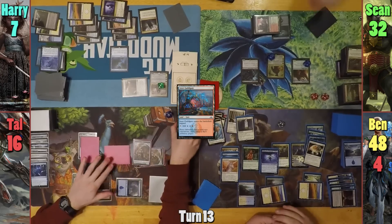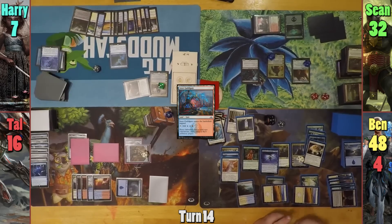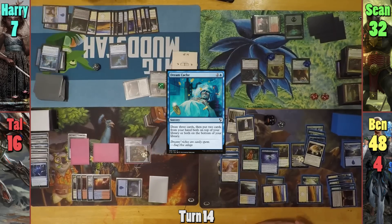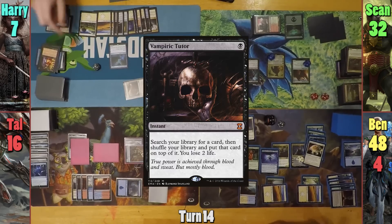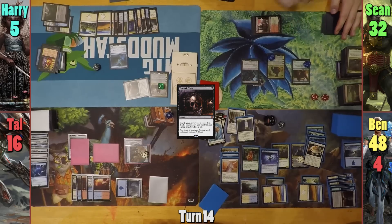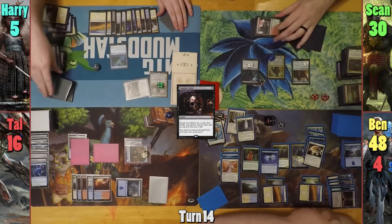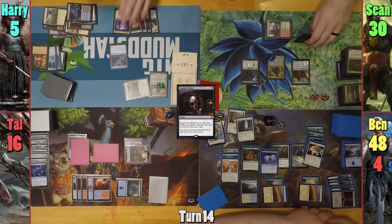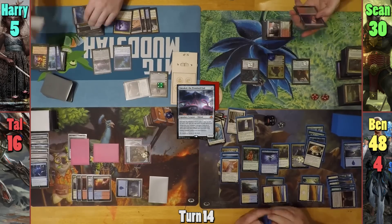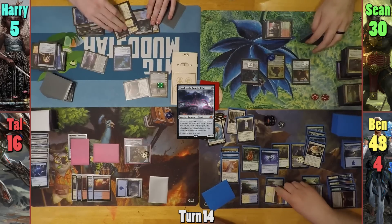Harry gains colorless mana from his pseudo mana drain, and uses some of it to activate his Satchel, which just so happens to flip a land. He then casts a Dream Cache, drawing three and putting two back on top. Harry then casts a Vampiric Tutor, taking two life, going to find something and putting it on top, while Sean pays two life to put a +1/+1 counter on his Blood Tracker. Harry then upticks Aminatu, drawing and swapping a card. We then see Harry cast Emrakul, the Promised End, and he opts to take Ben's next turn. Harry then cracks his Commander Sphere to draw a card, remembering to tap Emrakul, while Ben gains one.